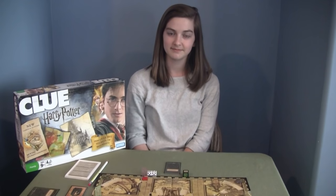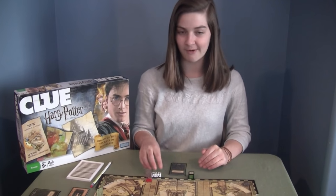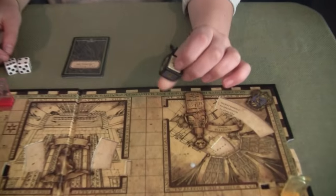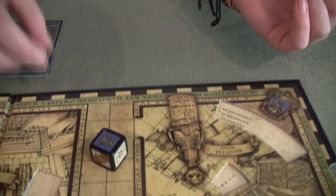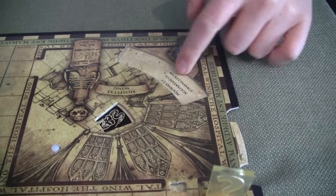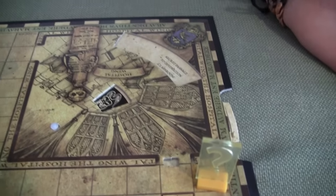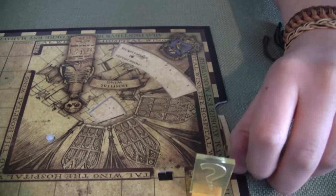It's played like normal Clue mostly. When you start out rolling you have your normal two dice, but there's also an extra dice. You roll it and it has all these different houses on it. Along the edge of the board there are houses, and if you roll the dice you move this one notch and things change — sometimes the doors change whether they're locked or not.